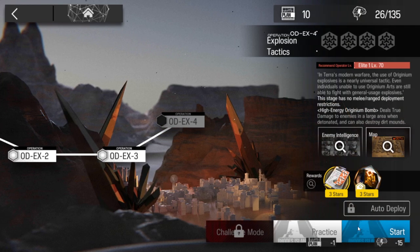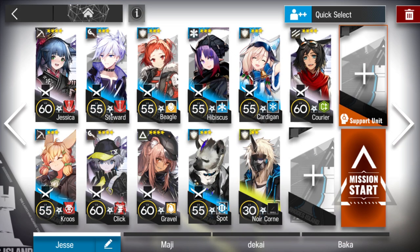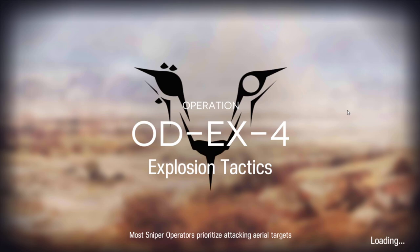Alright, let's clear ODX4. This stage is quite easy — you just need two snipers, two of your best casters, one fast-redeploy unit, one vanguard, one medic, and all ground units. If you want, you can bring a support unit as well. Just remember the steps.